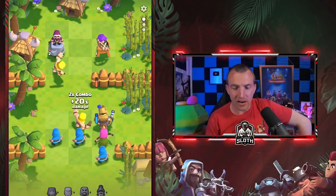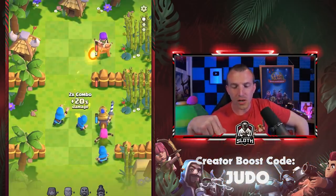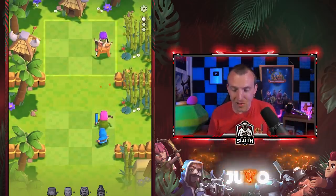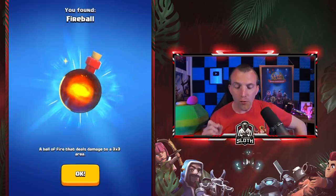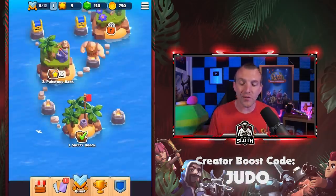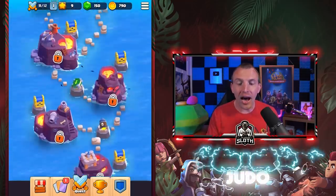Let's use the barbarians, get a little bit of combo damage. Wizards with the combo damage — the prince opens the wall, the archer will take down the archer tower. We need to stop messing around because that was close and we are still on level one. What is this thing? You found fireball — a ball of fire that deals damage to a three by three area. So we can move on up and look at all of the islands. Wow this is pretty intense.